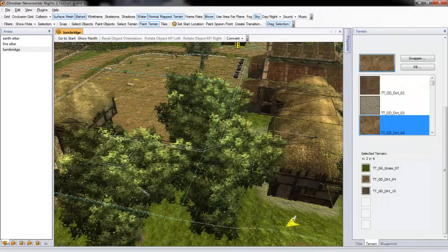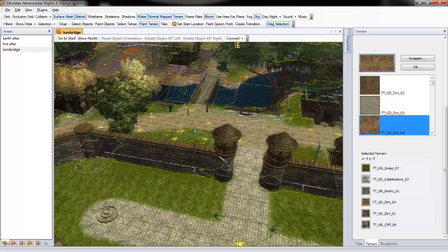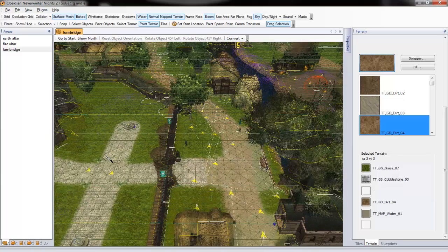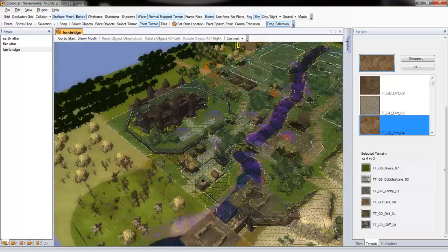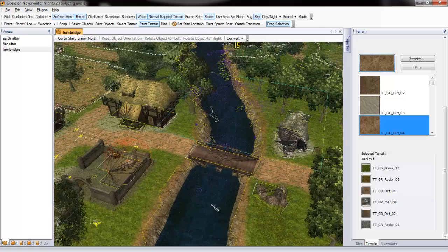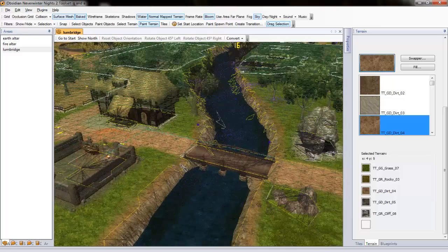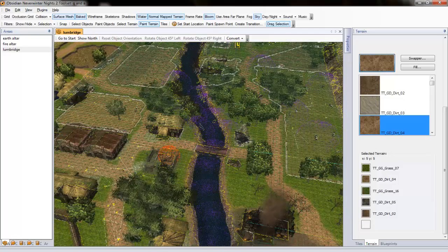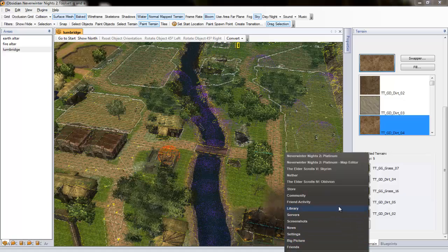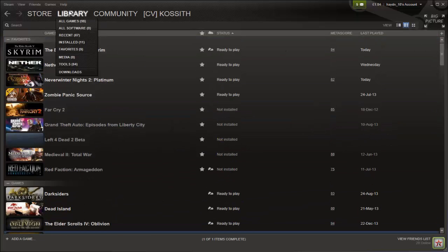Question five: what engine do you use to build this? I wouldn't really call it an engine — it's more of a toolset. In Neverwinter Nights 1 it was called the Aurora Toolset. I've shared this in many videos since it's asked so often, but since this is a Q&A I'll answer it again. The game comes with a toolset. It's hard to compare it to other games — someone mentioned Skyrim's editor, but there's so much customizable content. Since I bought the game on Steam, I'll show you how I load it up.